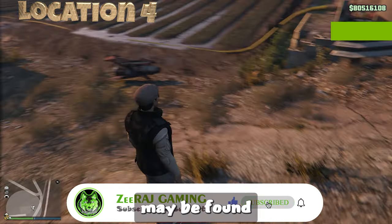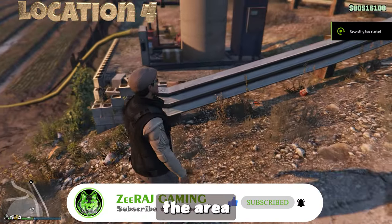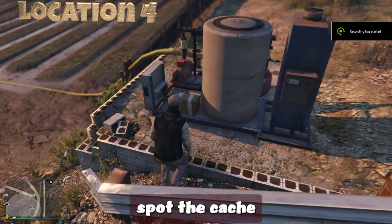A cache may be found near the water pump system. Simply approach the area and you will easily spot the cache.